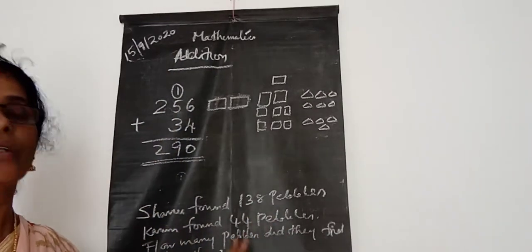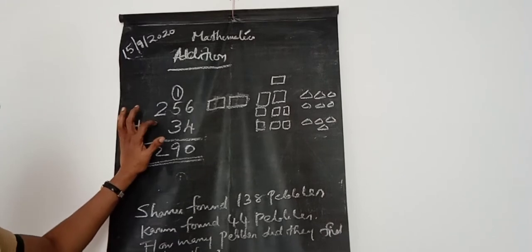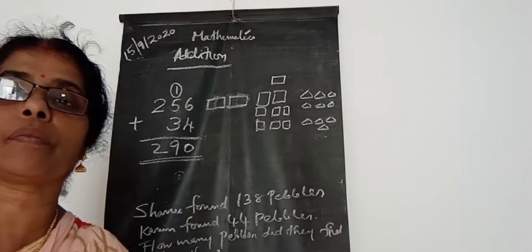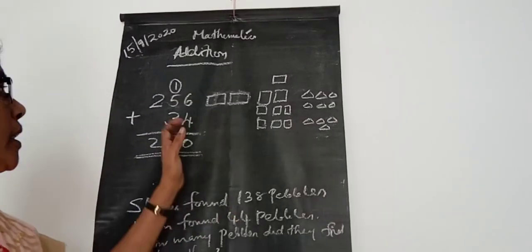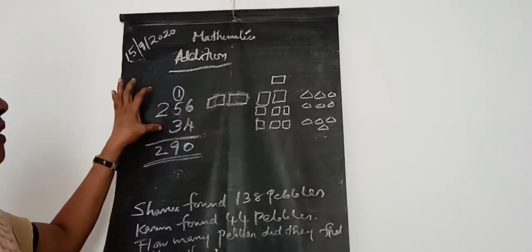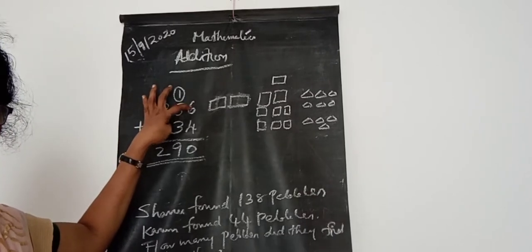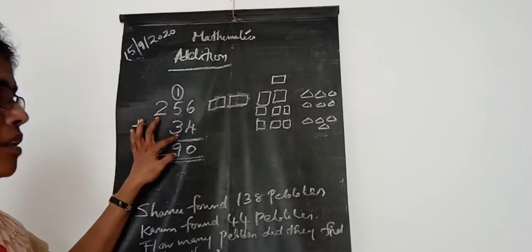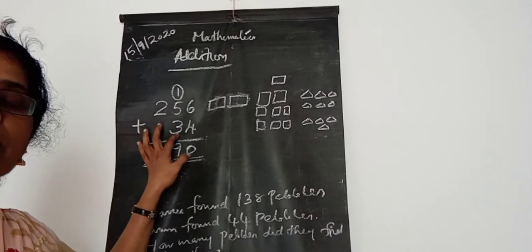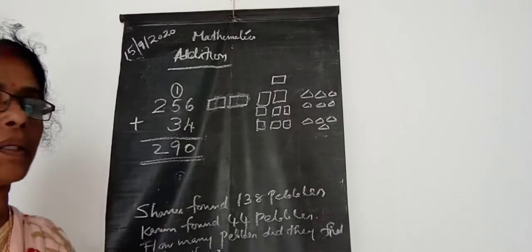So, look here. I wrote here one problem — that is 256 plus 34. 256 is a 3-digit number, isn't it? So here the places are 100s, 10s, 1s. And we are adding that with 34, which is a 2-digit number with 10s and 1s places, isn't it?